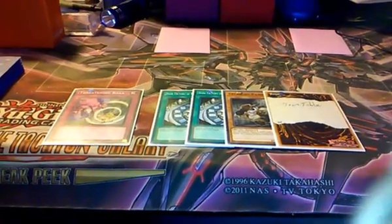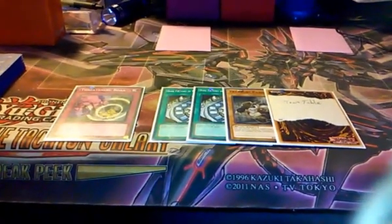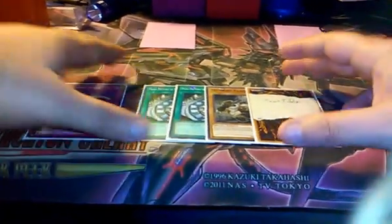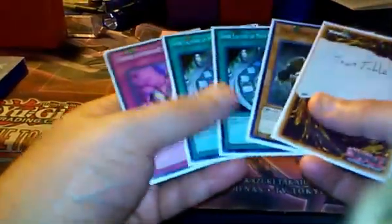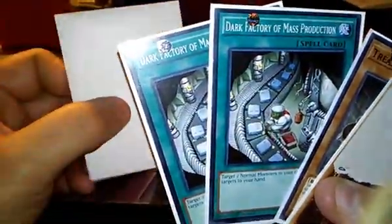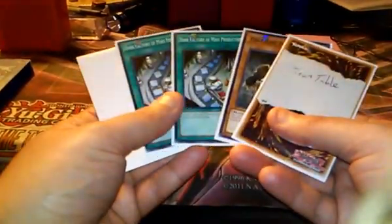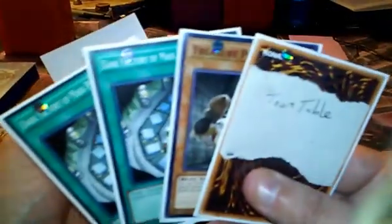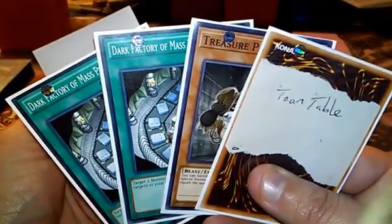This is my Treasure Panda FTK. A basic opening hand consists of five cards if you go first, but what you need specifically would be Toon Table of Contents — that's a proxy for it — Treasure Panda, two Dark Factories. The last card isn't relevant; you only need four cards. With these four cards, you can FTK.